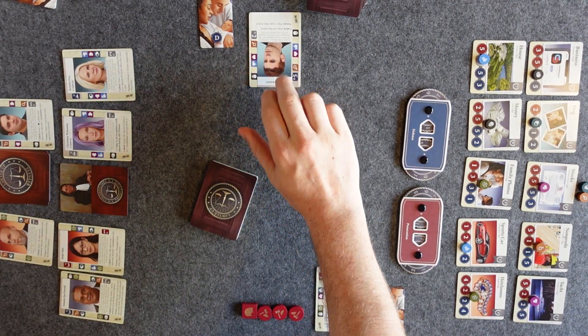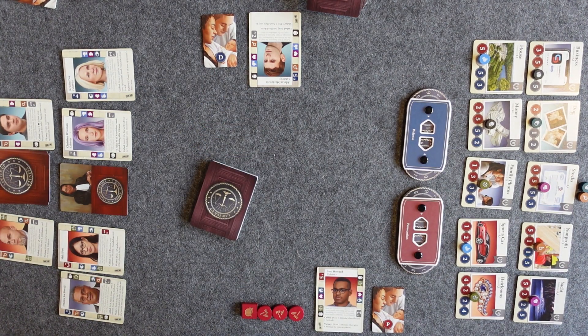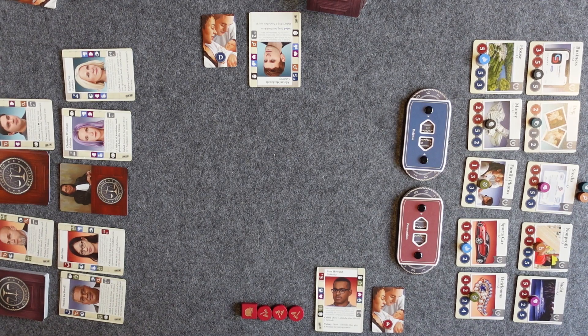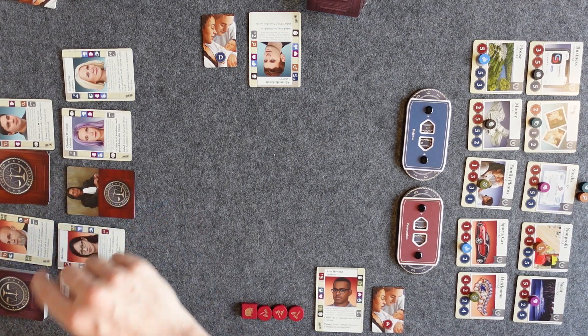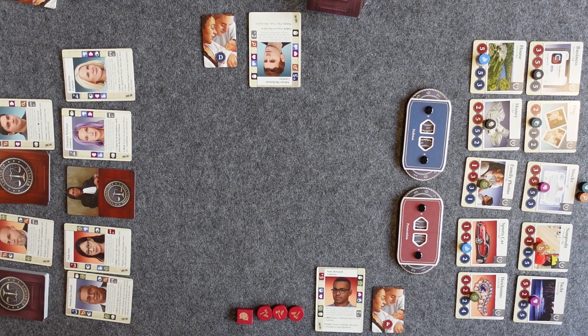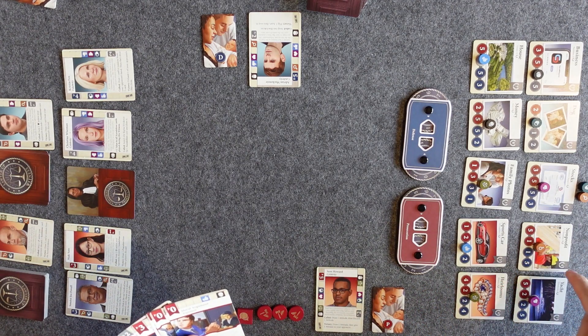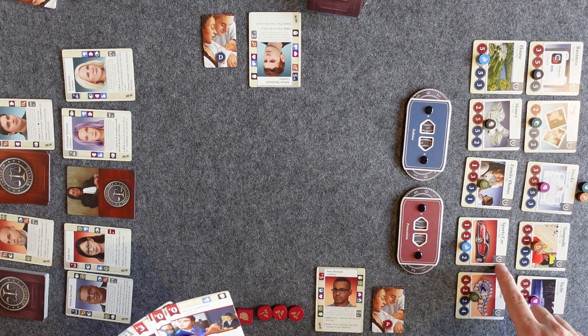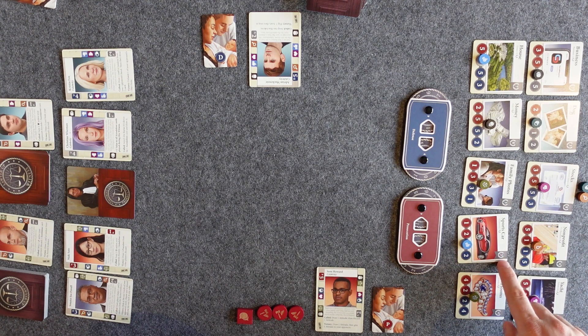Once you've finished drafting all the evidence, each player will shuffle their drafted evidence into their base deck, draw five cards, and take the buried evidence and set it somewhere off to the side of the play area. The judge always starts on the prosecution side, just as a reminder, and the prosecution calls the first witness.